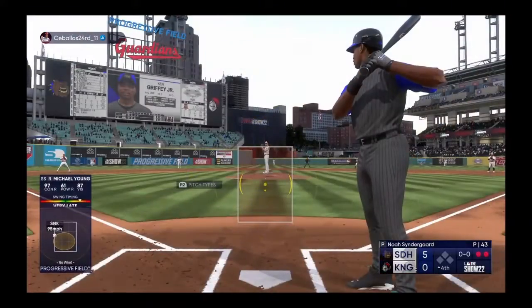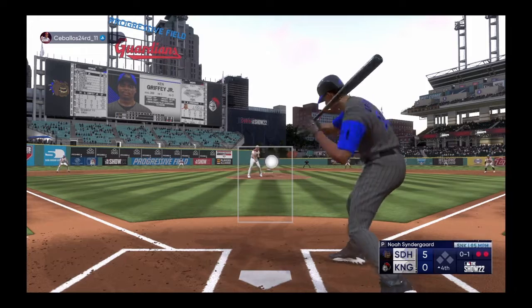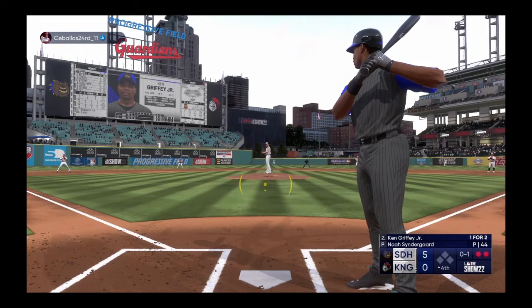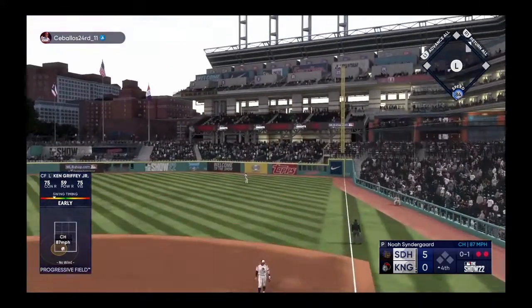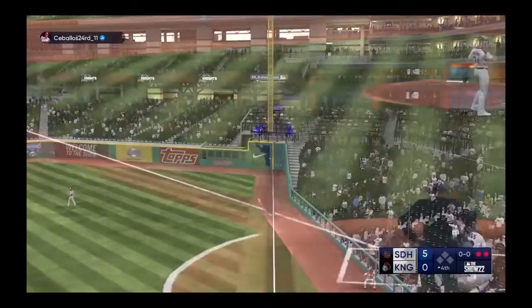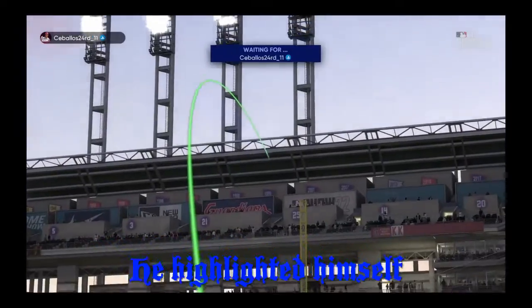Two outs, bases empty — number 24 will hit next. We talk about guys with good speed, and definitely he has it. But pushing the offense aside for just a second, Chris, it's the defensive side that I think the speed factors in the most.